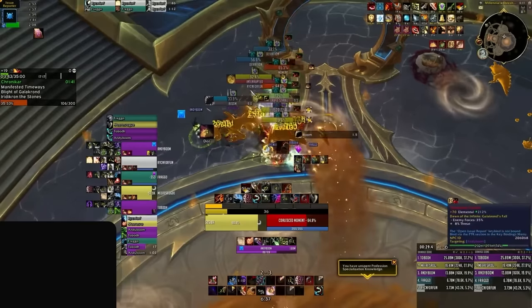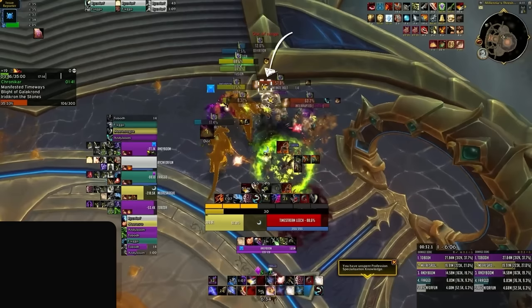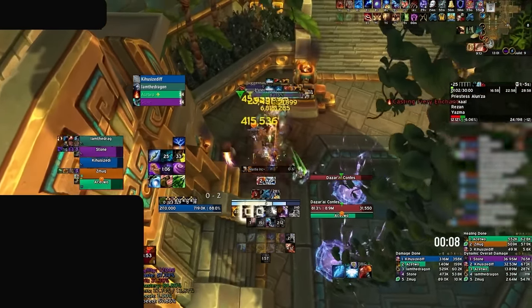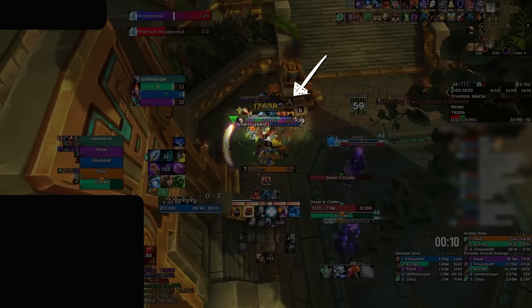The impact that these weak auras have is truly remarkable. The difference between having them and not having them is akin to having the ability to see into the future. Every ability that poses a risk to your party is highlighted with timers, ensuring that you can adjust your position and stay alive. Let's see it in action in Atal'Dazar, where the confessor mobs cast Bwamsamdi's Mantle — a crucial spell to interrupt with one big problem: it has a relatively fast cast time. So instead of being off guard, you can see the spell CD next to the nameplate, which allows you to hold your kicks or CC for when it's cast, instantly enabling you to stop it.